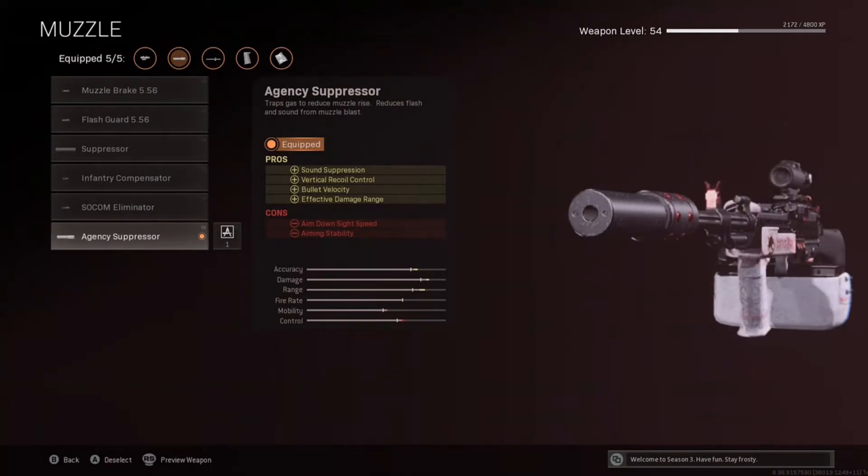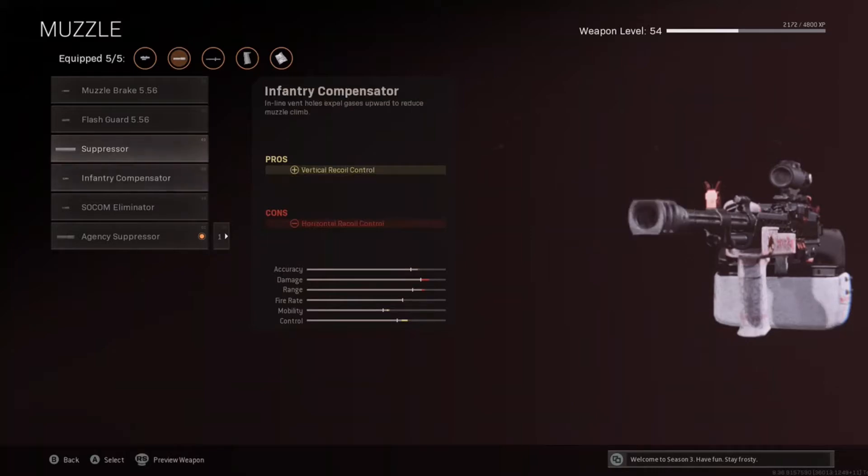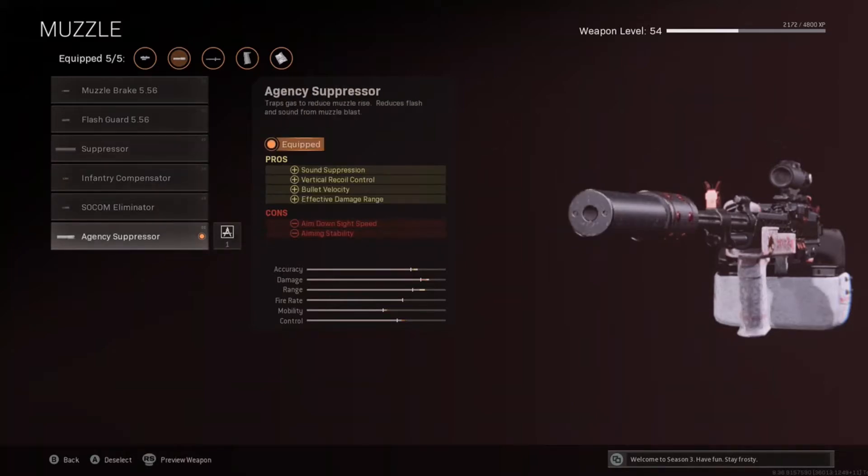To start things off, we pick the Agency Suppressor because it's really the best suppressor for longer range fights. You could go with a regular suppressor if you really care about ADS speed, but it will hurt your effective damage range, which isn't a con you want with your long range option — which is what this Stoner is designed to be.